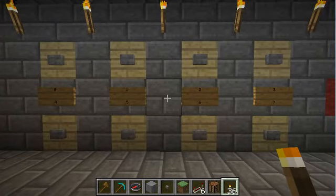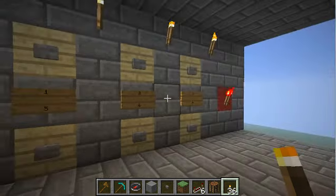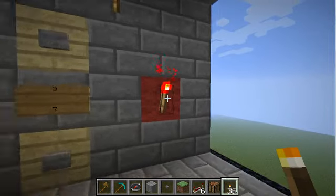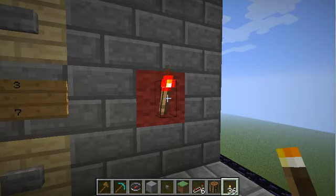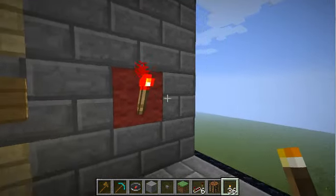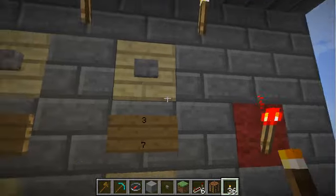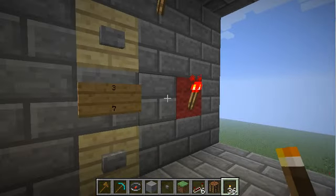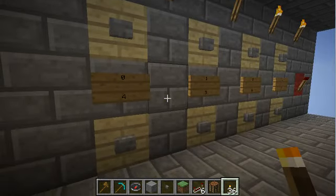There are a total of 8 digits in the combination, but you end up having to push the buttons a total of 9 times. As you can see, this torch right here is lit up, which means the unit is in an idle state. The first button you hit doesn't matter — you just need to get it out of this idle state so that torch is not lit. Just hit any button, wait for it to go out, and to be safe, I recommend waiting about 4 seconds between button pushes to give the circuit time to update.